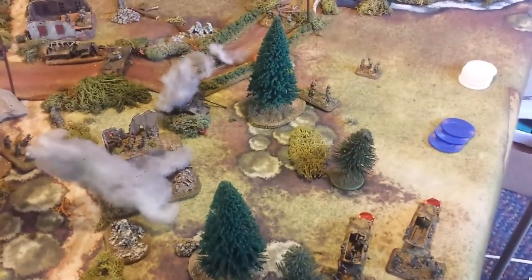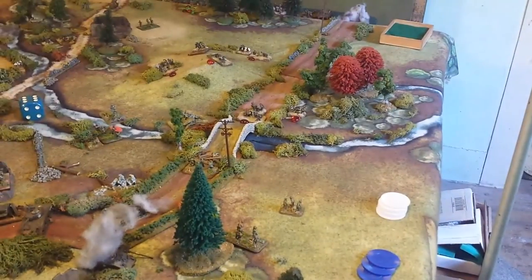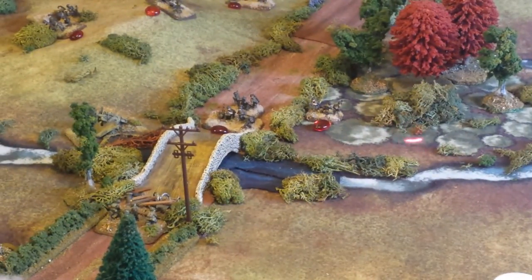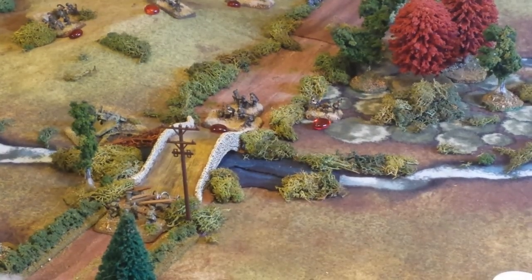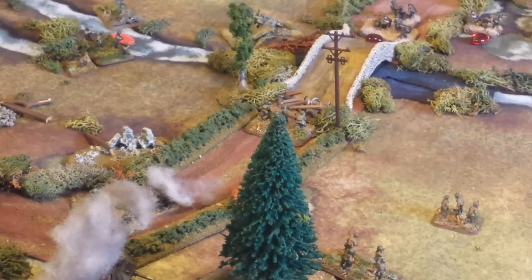One thing that did happen down here: the half-tracks moved up and with effective machine gun fire took out another squad located up here — this area has been pretty much repulsed from the American advance. Unfortunately, the Americans put down some effective defensive fire in the woods against a squad of Fallschirmjäger with assault rifles. By the time they got into position, they were defensive fired and dispersed — I believe that was the .50 cal on the Jeep.